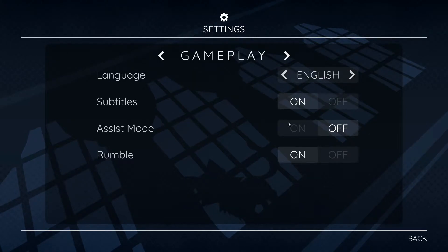You can turn subtitles on and off. There's assist mode - I'm not quite sure what that is about, but I guess it's to make the puzzles easier. Maybe we're going to leave the rumble on, but I might turn it off. We're going to see how much it actually affects things because I don't always like it if it's a lot of screen shaking.